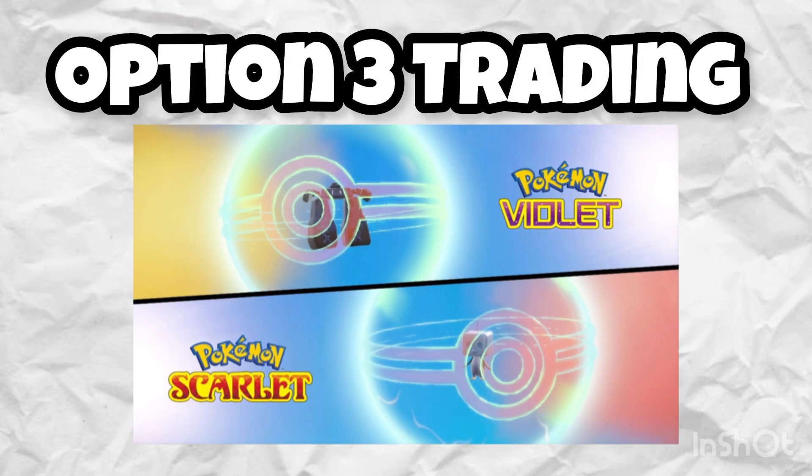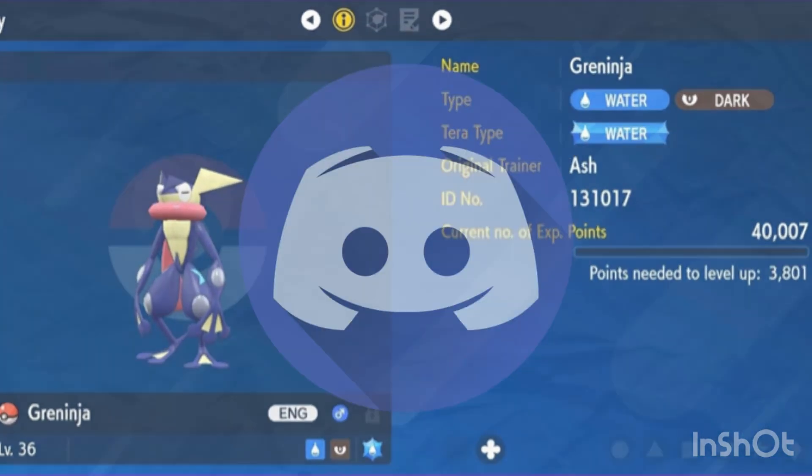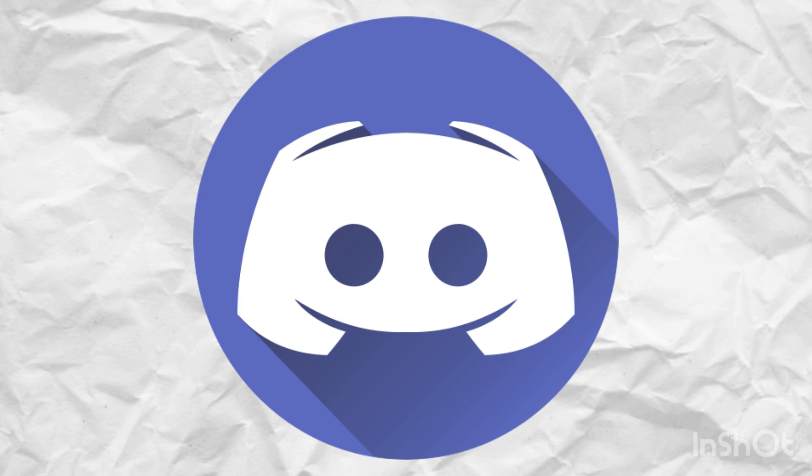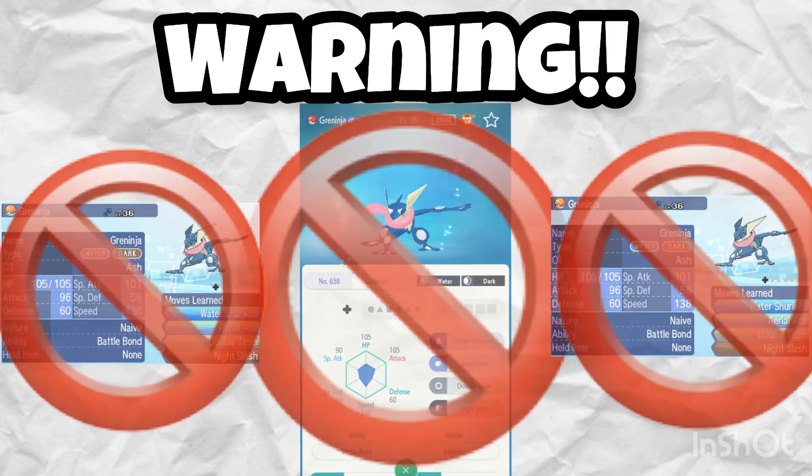Option 3 is trading. A lot of people like to trade, and luckily Astro Ninja can be traded in Pokemon Scarlet and Violet, so you just need to find someone who has it. There are tons of ways to find people, so use social media like Discord. One warning: Astro Ninja cannot be traded on the GTS on any system, or on the Home mobile app.